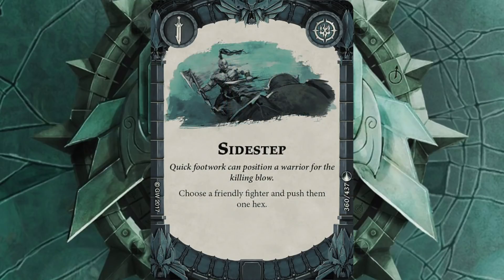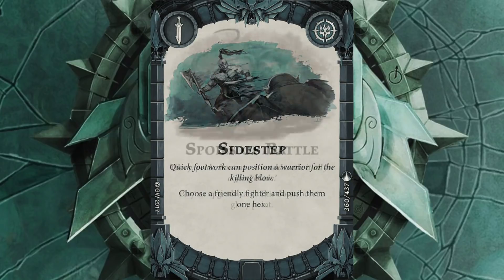Sidestep will inspire my Skaven and help shove one of my guys around, increasing my maneuverability — always handy. The last addition is Spores of Battle. Being able to play an upgrade without having to pay glory will be very handy, especially if I'm a bit starved of glory. I've left Ready for Action out for now and put Spores of Battle in instead. If I was going to get rid of anything I might get rid of Misdirection to put Ready for Action back in, but at the moment I just can't justify it. I've had Misdirection be useful a couple of times and I want to keep it.